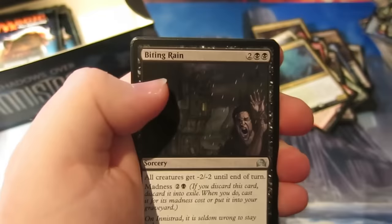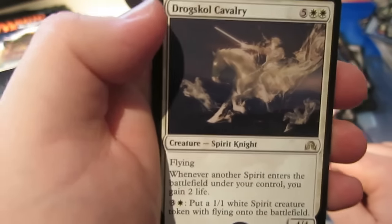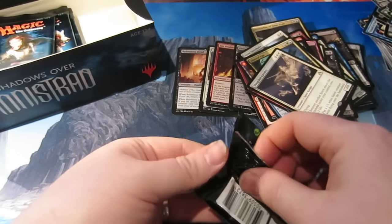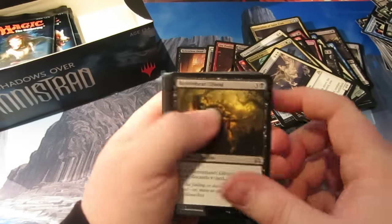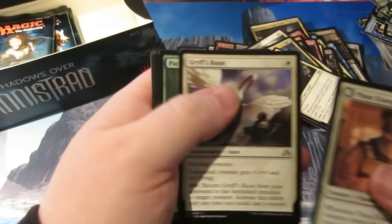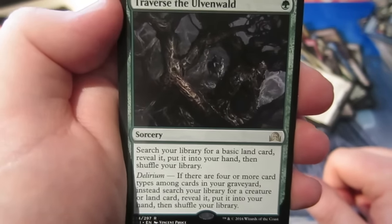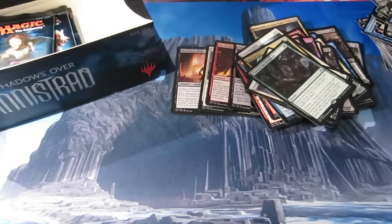We have Duskwatch Recruiter, Biting Rain, Manic Scribe, Sinister Concoction. And our rare is Drogskol Cavalry — great in drafts but not brilliant in constructed play. It's a nice bomb in limited draft though. Next pack — we need to pick up a couple of good cards here. Pius Evangel, Gryff's Boon, Pactbound Guardian, Dance with the Devils. And the rare is Traverse the Ulvenwald — search your library for a basic land card, reveal it, put it in your hand. If you have Delirium you can search for a creature card or land instead. Very sweet card, Traverse the Ulvenwald.